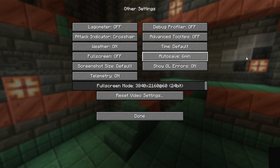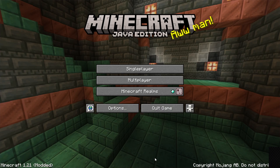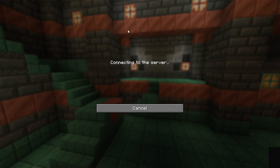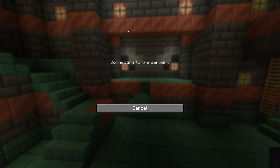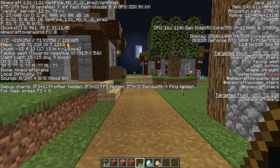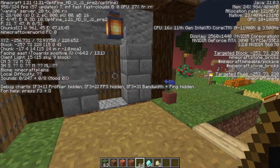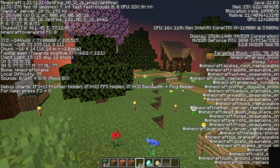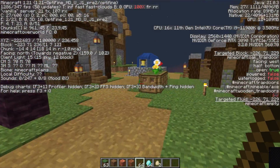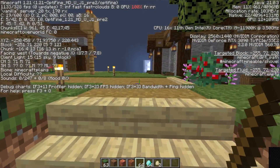There you have it — a complete overview of all the Optifine settings. Click done. Now, jumping into multiplayer to check our FPS: we were around 80 on the low end and 130-180 on the high end before. Now after hitting F3, we're getting 600-700 FPS, hitting over 1,000 FPS on the high end after chunks have loaded, and around 300 on the low end. We hit our goal of over 1,000 FPS. What's your FPS increase? Let us know in the comments. Thanks for watching — see you in the next video!